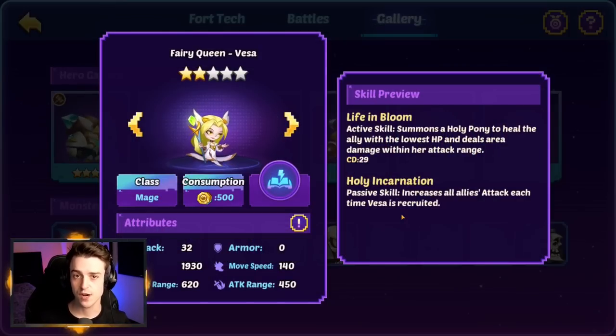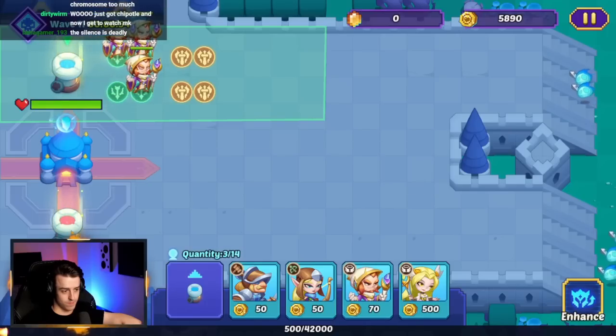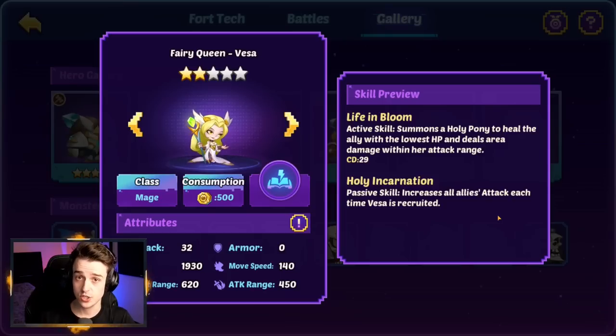Tip six is using Fairy Queen Vessor properly. Read her ability, Holy Incarnation — it increases all allies' attack each time she is recruited. Therefore, recruit her after you've summoned your mages. If you have eight slots for a backline split across two lanes, do three mages at the top, three mages at the bottom, then deploy Vessor to buff your mages' power. Always deploy Vessor last. In trial mode with three different lanes, whenever a Vessor dies, summon another one and she'll buff all your units. Spamming Vessor is fantastic for improving your damage, and damage is essential for clearing waves.